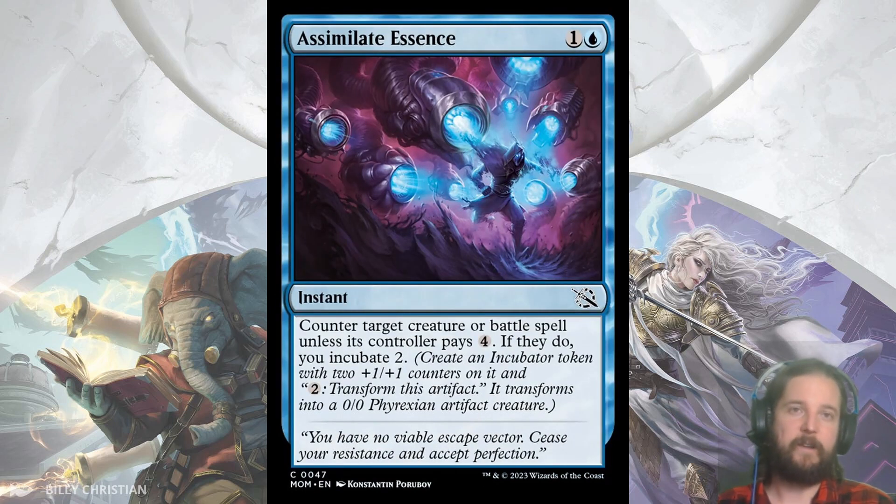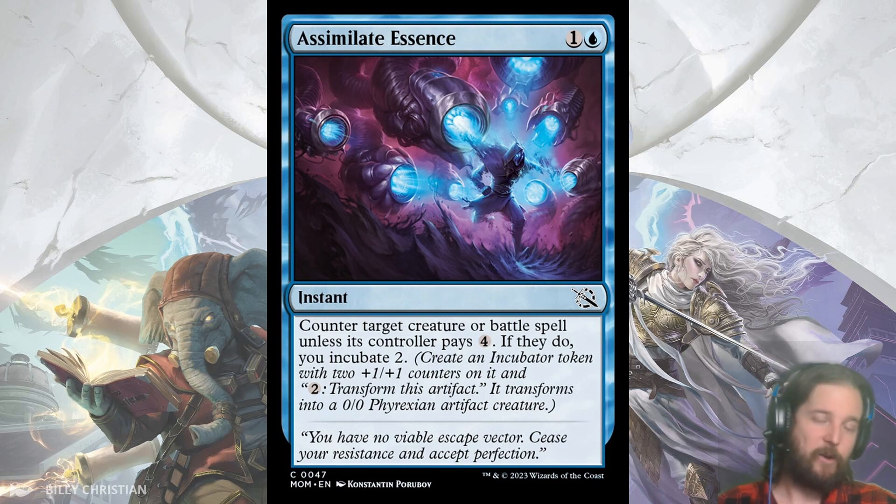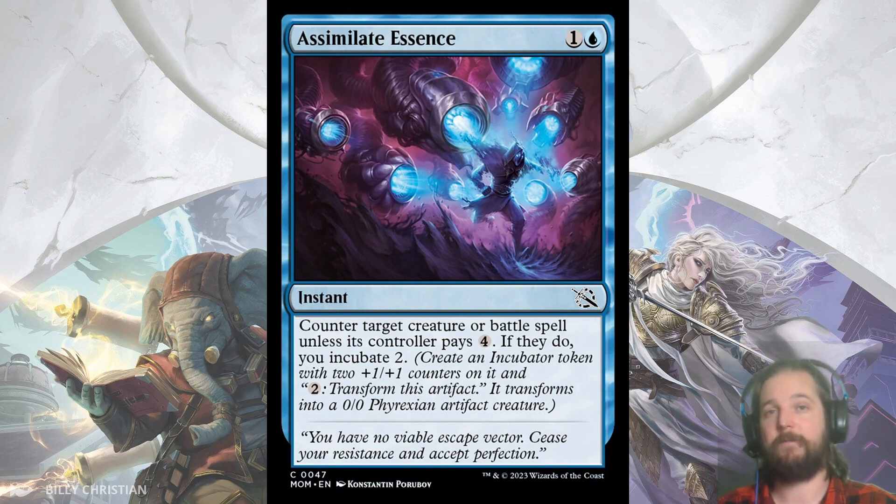Now for blue. My first common is Assimilate Essence, and I might be a little higher on this card than most. I think this will play a lot like Essence Scatter from Dominaria United — it's a counterspell for 2 that can hit creatures or battle spells unless your opponent pays 4, and if they do, you get a 2/2 incubator token out of it. If you happen to end up against blue-red or blue-black spells, you might end up waiting for this card to find a target, but I do think every archetype will have battle spells they want to play, so I don't think it will be a dead card very often.